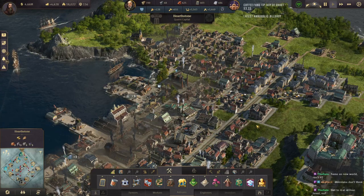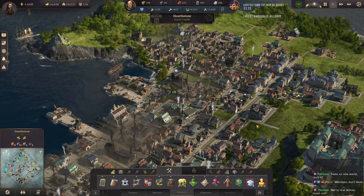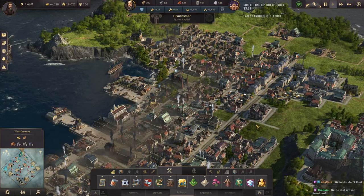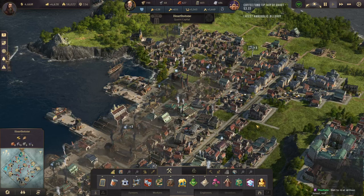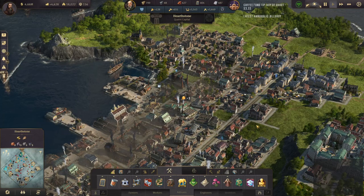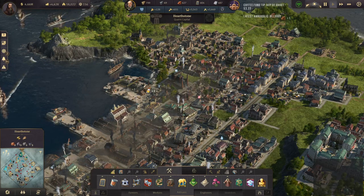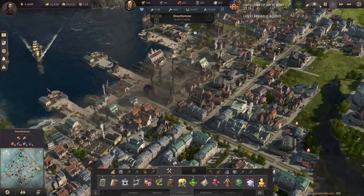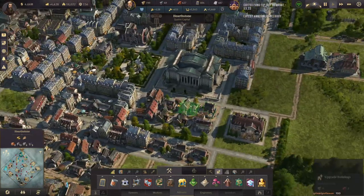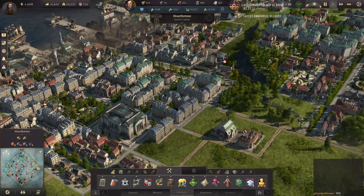Thank you for the follow and Tetraduke thank you for the Twitch Prime sub! To get to artisan levels — yeah, as soon as you get to artisans you unlock the new world. You unlock N'Bessa at 500 artisans, I think it is. You unlock Cape Trelawney at 700 artisans. And you unlock the Arctic at Engineers.